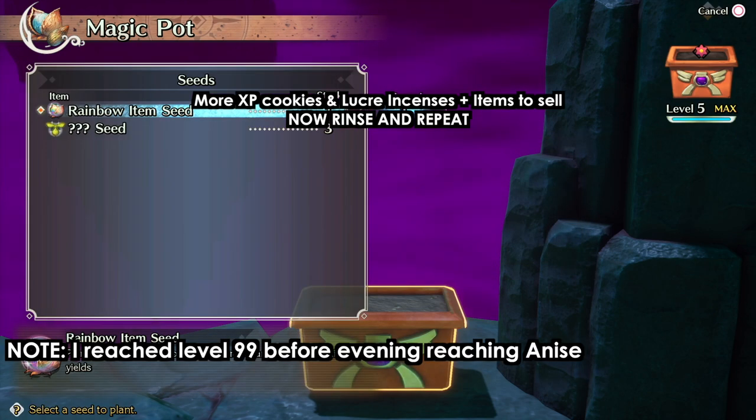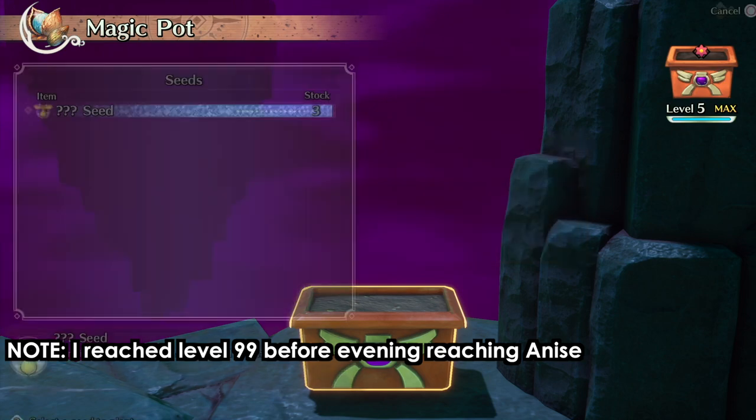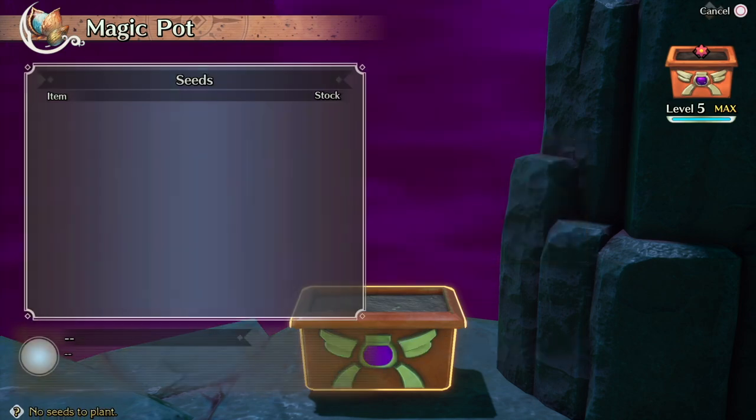When you get more items, go exchange them at the pot near the beginning of the stockade and continue. You're not going to waste more than 30 minutes during your third playthrough — you might not even reach Anis before you're already level 99. Thanks for watching, liking, and sharing — stay awesome, guys!